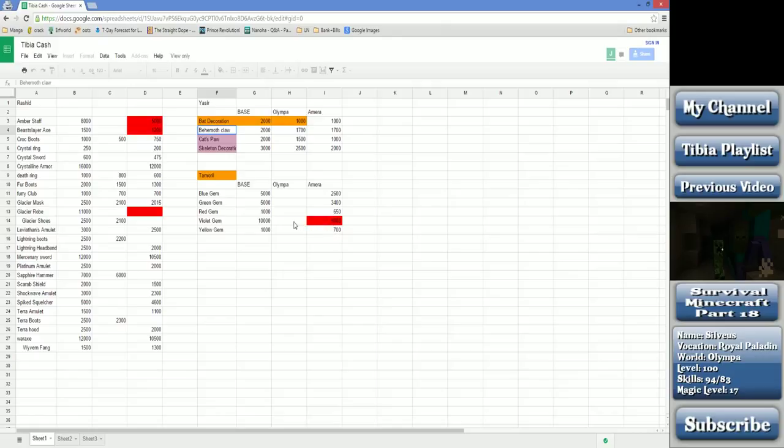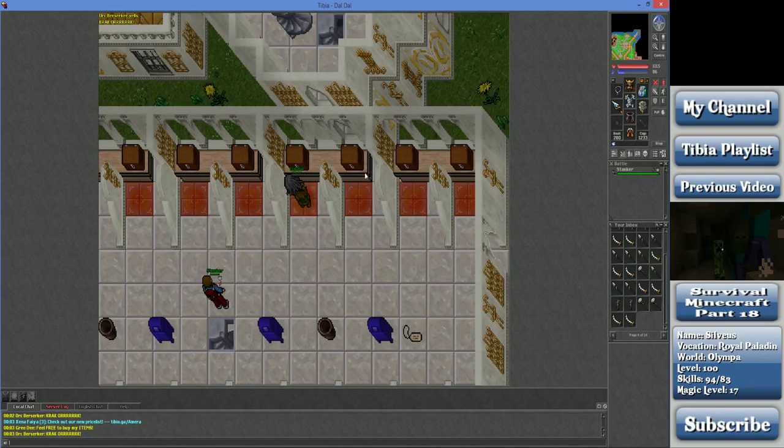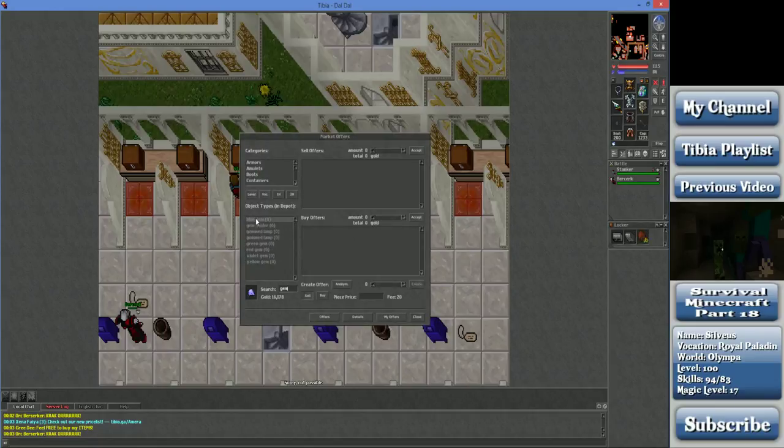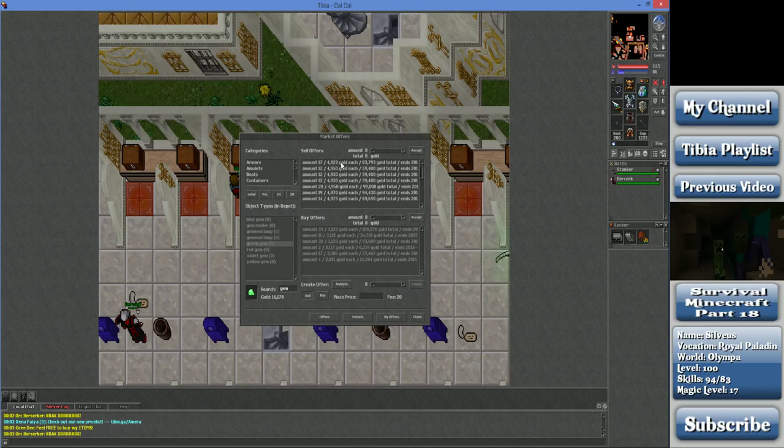The violet gems are rarer than all the other types, so usually when people are offering to sell them they're at around 30k, whereas all the others are sold around their NPC price. The blue gems are a little bit rarer than the green gems. Also, the yellow and red gems, and sometimes greens, often just have sell orders at lower than their NPC price. So even without premium you could buy them - if you check right now, green gems are at 4,929 versus the 5,000 NPC price.